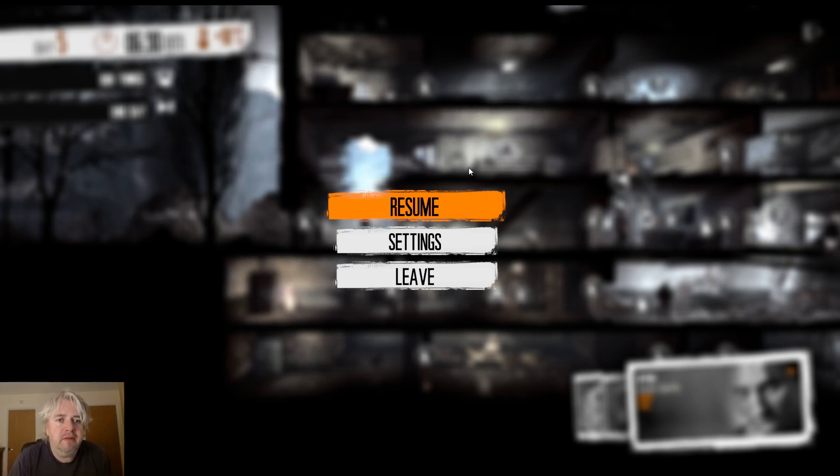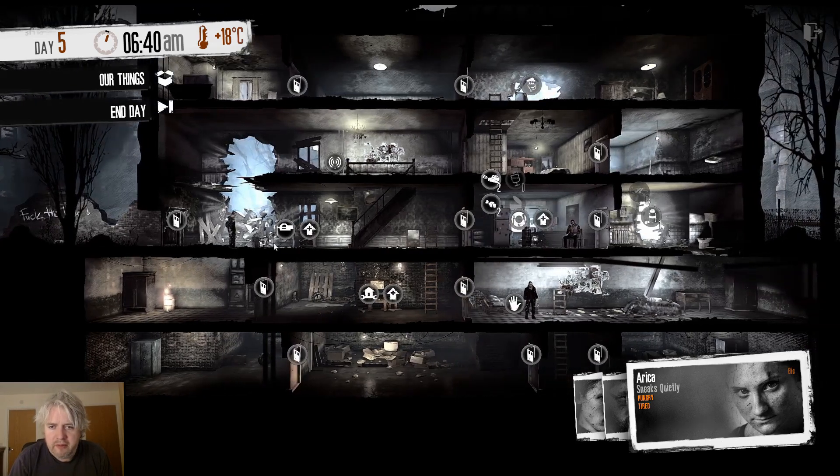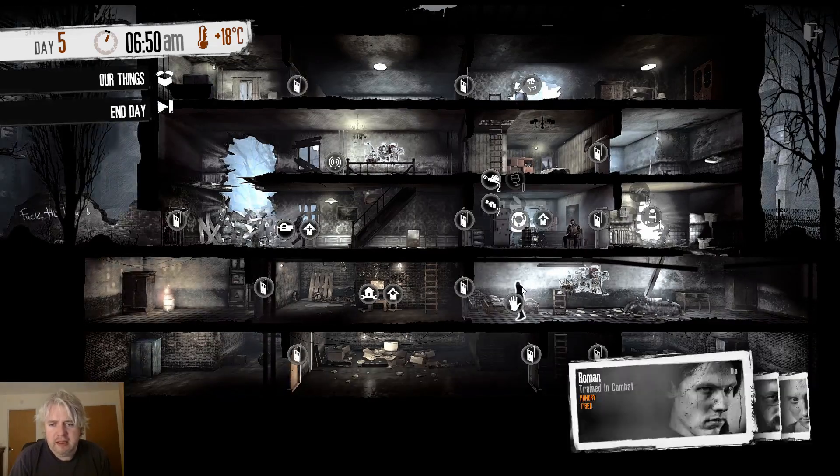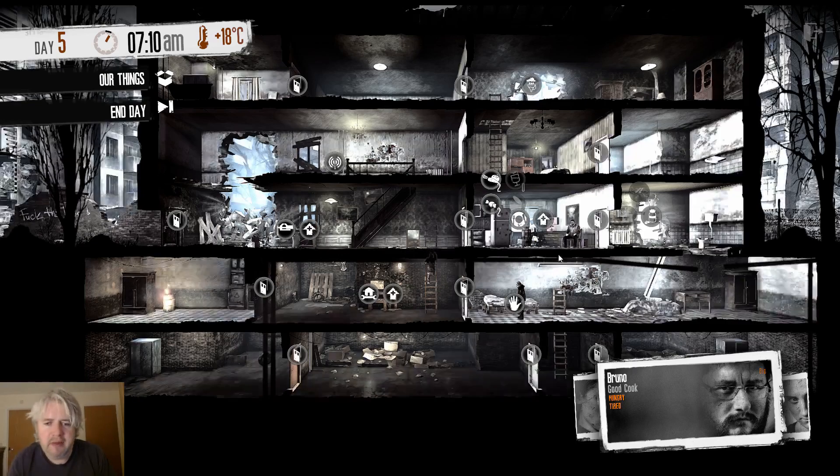So let's see what we can do. We've got the whole of the day now - day 5 - and we've just brought a load of stuff back. It was mainly, if I'm remembering rightly, to upgrade one of our workstations to then start being able to board up the windows, which is going to be fairly important. We will let Arika go and have a sleep. Roman - they're all sleepy, that's because what's-his-face went out.